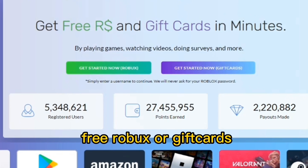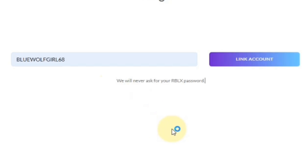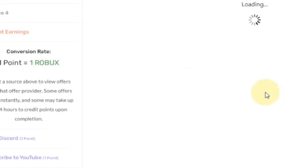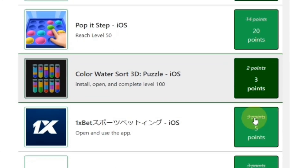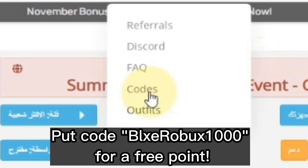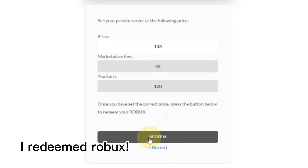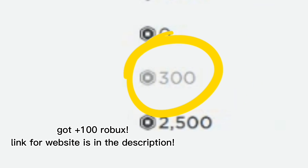If you want free Robux or gift cards, check out collectbucks.net. You can link your account without a password — you do not need any passwords for this. By earning points from this website you can get free Robux and also gift cards. There are a lot of things you can choose from. You can also put in my code, which is 'Blue Wolf.' I'm at the cash out page and I just cashed out some Robux, so here are the pending Robux. The link for this website will be in the description.